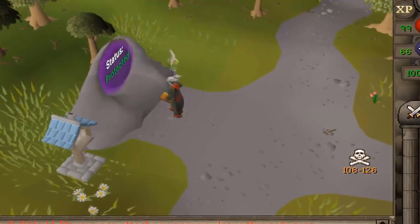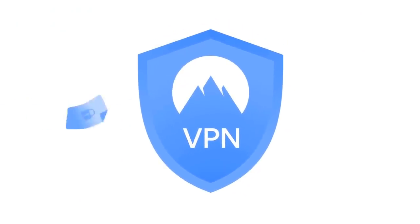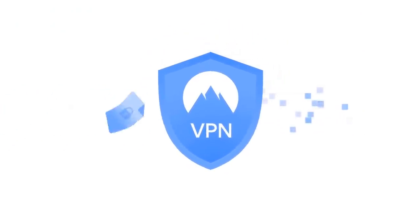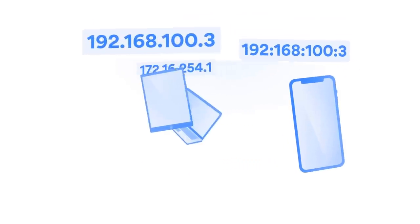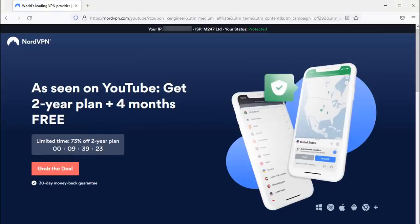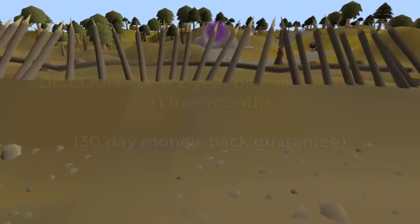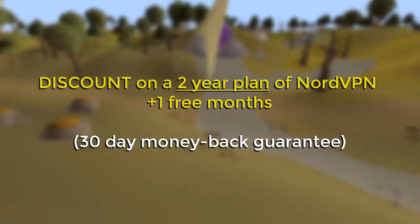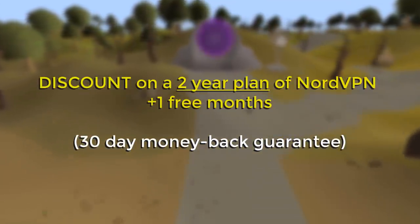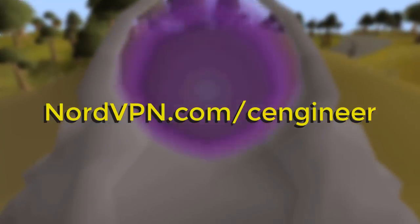Soup has protected himself from intruders. And so can you with today's video sponsor, NordVPN. With NordVPN, all of your internet data stays safe behind a wall of next-generation encryption. NordVPN allows us to change our IP address, giving us an extra layer of security. You can download NordVPN using my link, nordvpn.com/seaengineer — spelled out C-E-N-G-I-N-E-E-R — in the description down below. Choose from over 5,000 servers in 59 different countries. If you use my link, you will get a 2-year plan at a huge discount, plus 1 month for free. It's risk-free with Nord's 30-day money-back guarantee.